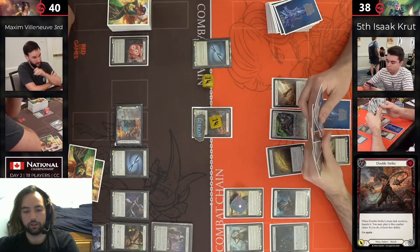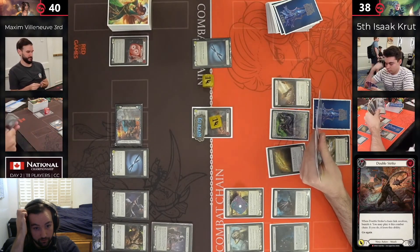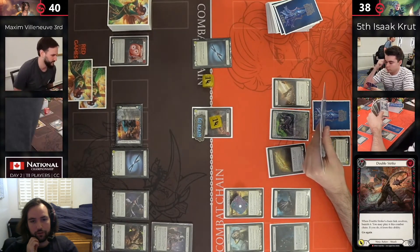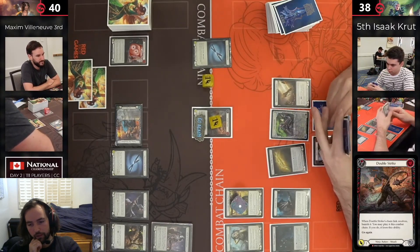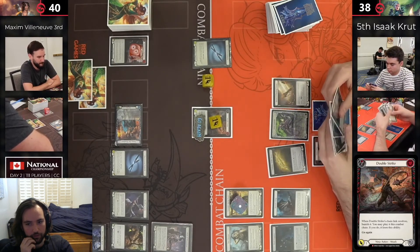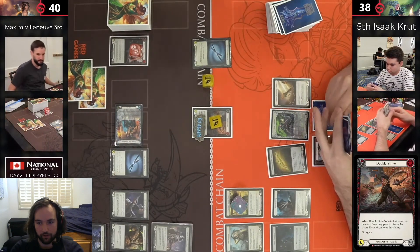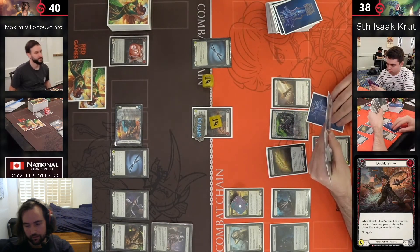Even if he draws — if he has a Surging and then gets into like a Bonds or a Descendant — it's not going to be as explosive. He doesn't have a graveyard yet so Bonds doesn't really have text on it besides coming in for like another four with go again. That line is very good against Lexi, turning off the hero ability, not allowing them to flip cards anymore so she'd never get a Frostbite if he puts an ice card on the bottom or anything like that.